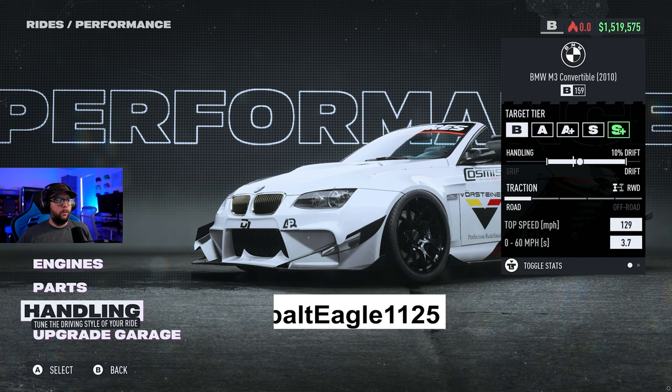Shout out to Cobalt Eagle for sending this one — I really appreciate it. It's a very good B-class build, very fast, nice short track build. All right guys, I'll see you on tomorrow's build. Trigger out.